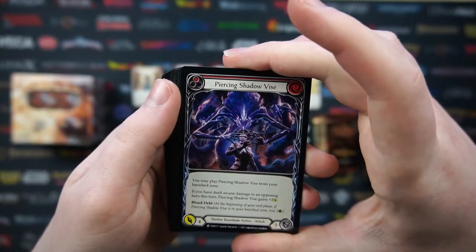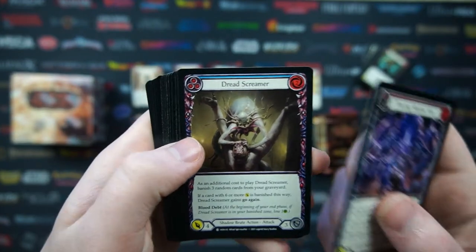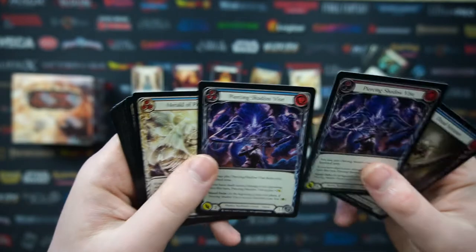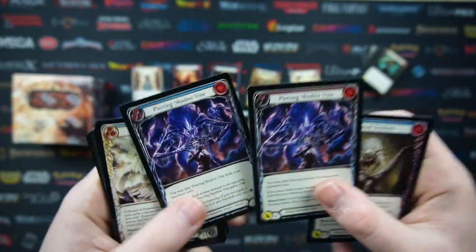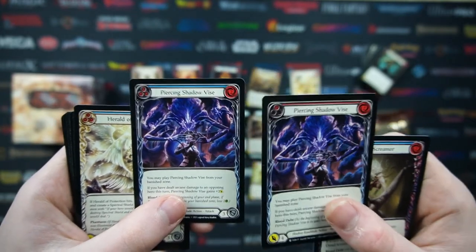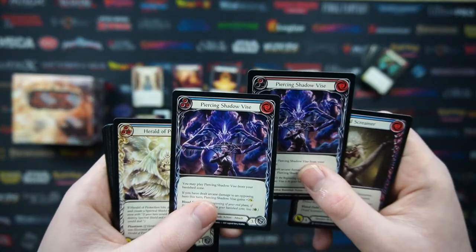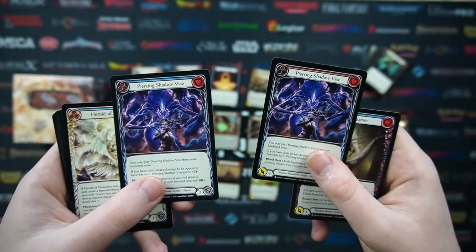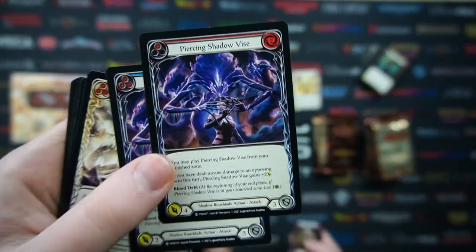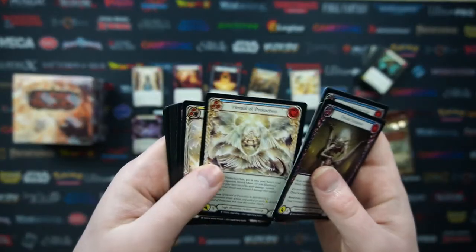Always freezes me up when I see a double-sided card. We've got Piercing Shadow Visor - and a Dread Screamer plus another Piercing Shadow Visor, double in the same pack! What's interesting is even though these cards look the same, they're not - they've got different colors at the top for red and blue, indicating different pitch costs and play costs. This one costs three to play whereas this one only costs one, and they have different damage attacks - four versus two. So even though they're the same card, they work differently.